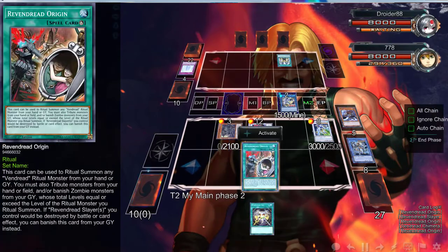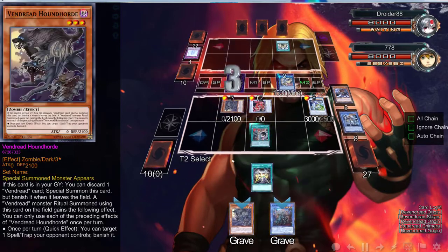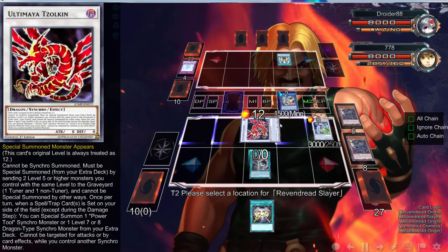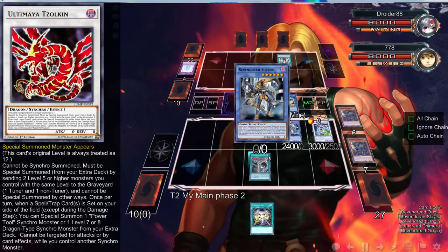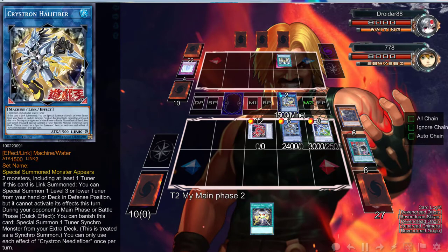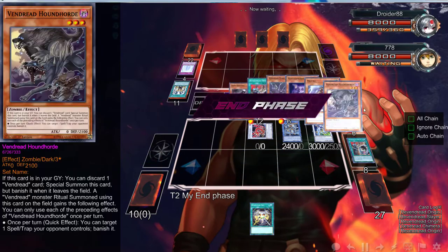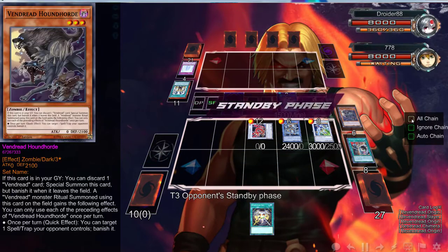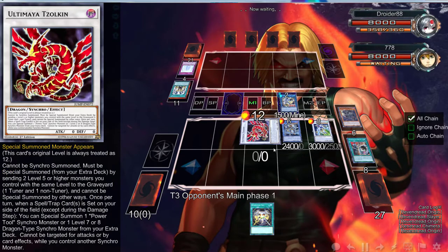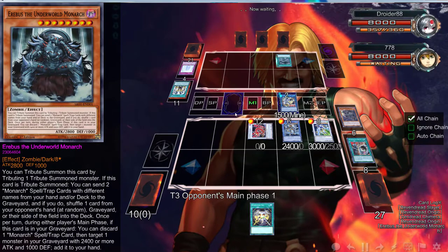And then we can use this to get the Houndhorn back. We could literally just use this to special summon the Slayer. We can vanish the other one out of the graveyard — put that right there — use this to vanish this, so now he loses access to that. Keep that right in our hand. Then yeah, there we go — we can just have him go. If he doesn't do anything spectacular... I was about to say he's going to top something.